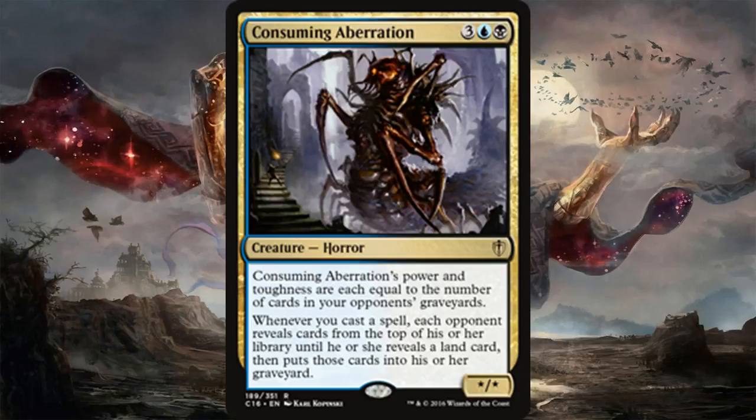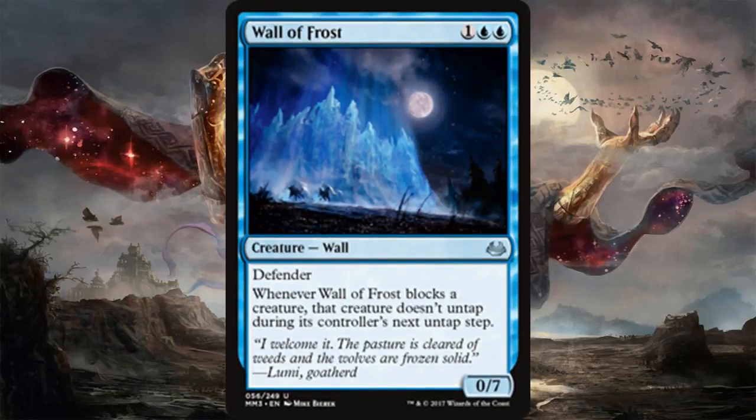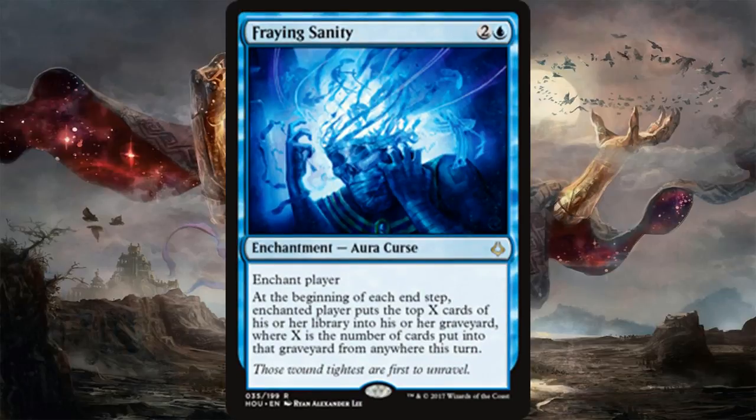If you're just looking for big butts, it's really easy to find them — defender creatures with insanely high toughness to make up for the fact that they can't attack, such as Tree of Perdition. Probably the most straightforward thing you can do is throw in a random defender like Wall of Frost. It's not bad — high toughness is the easiest way to play this deck, especially on a budget. They don't cost that much.